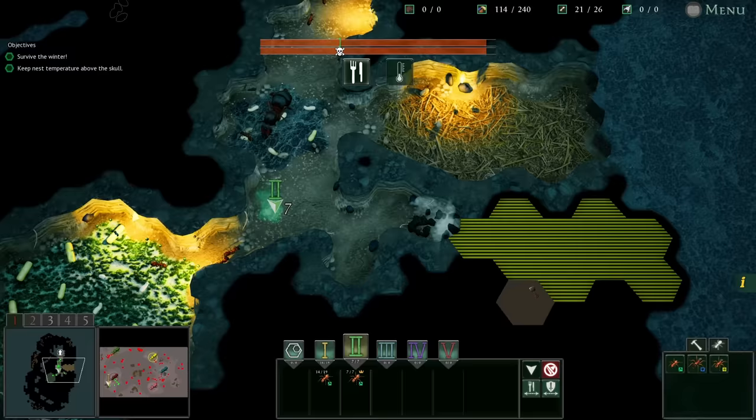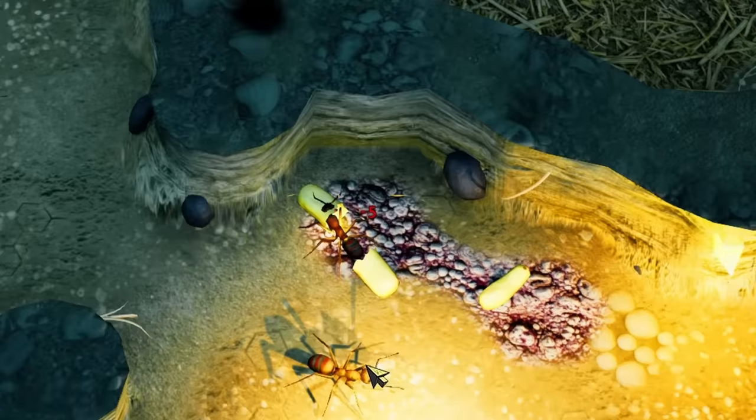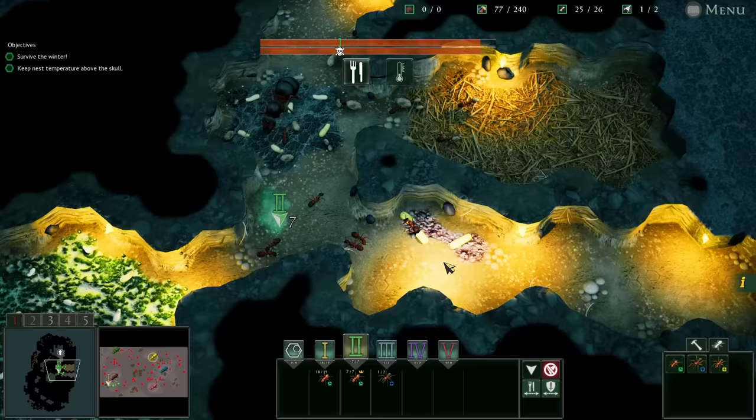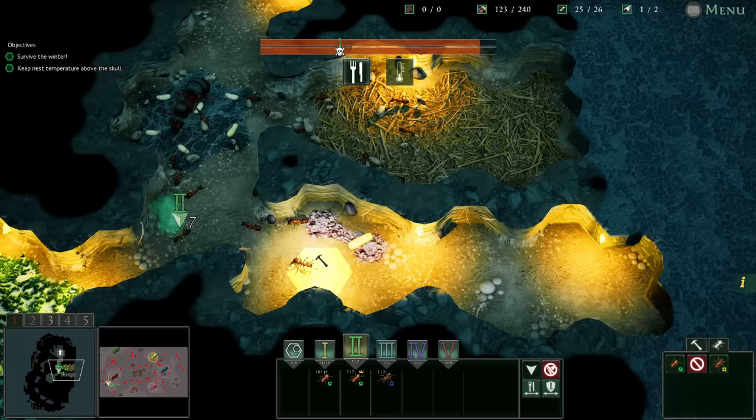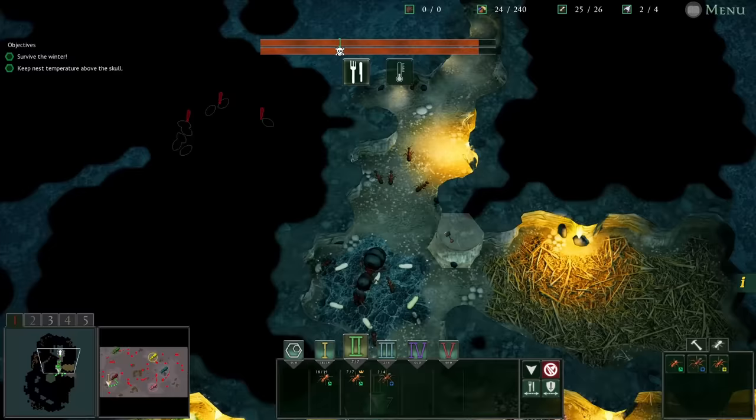I feel like making some soldier ants would be a good idea. Maybe just one to begin with and then station it at our entrance. Yay — there's our first soldier, he's been created! I can build two more now. I think four is a decent place to start. Let's do five. Then maybe I want to break into the next region once those five have been hatched.